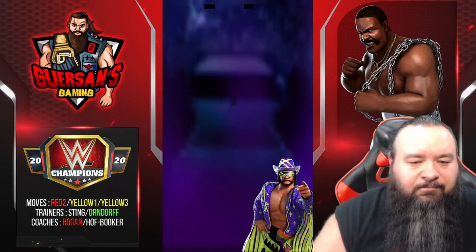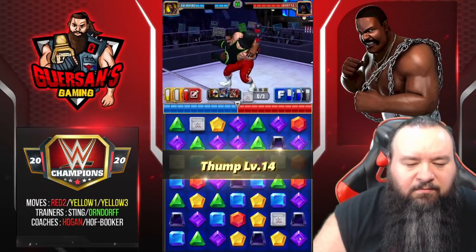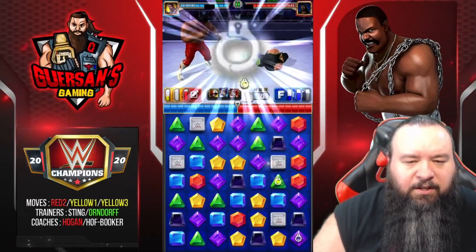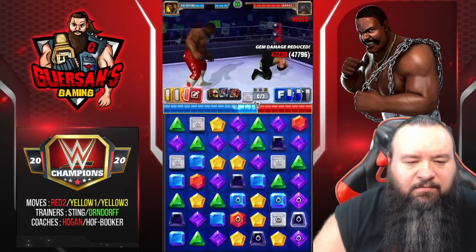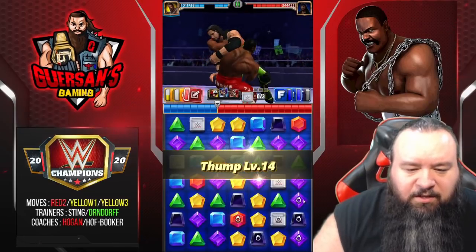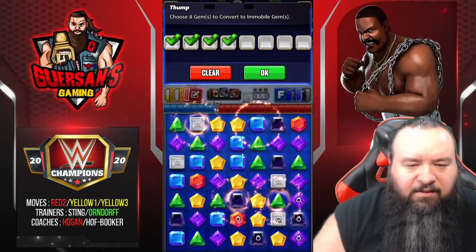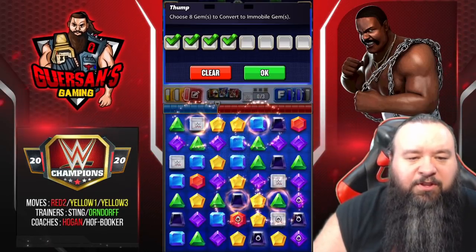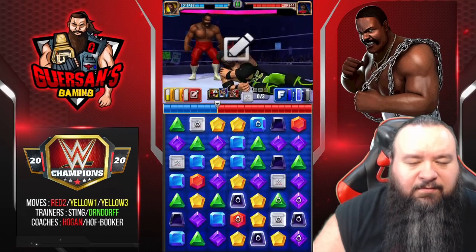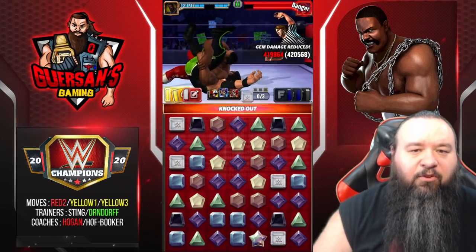Let's do another match versus X-Pack. Looking for a red match — we do have the red. Probably should have put one there to prevent him from getting the red, but whatever. We got one, two, three, four, five, six, seven, eight, nine, ten. I'm not gonna put the other four because if I do, I don't know which 10 are going to get selected since I don't pick the 10. That actually did 420,000 right there.